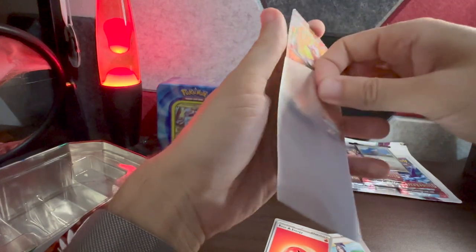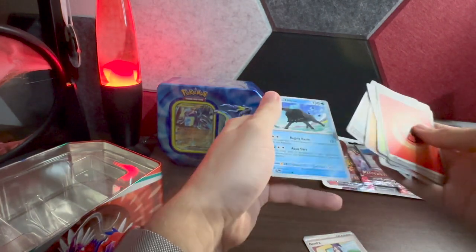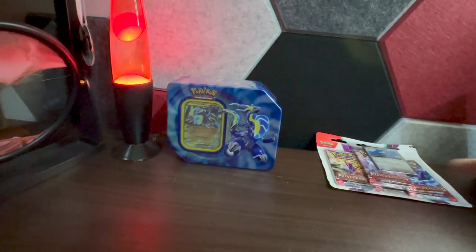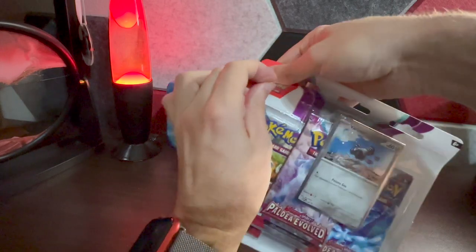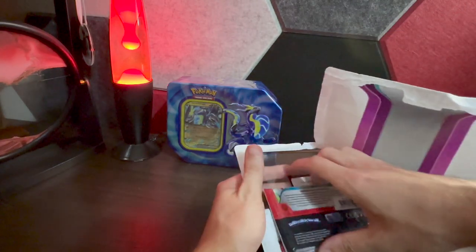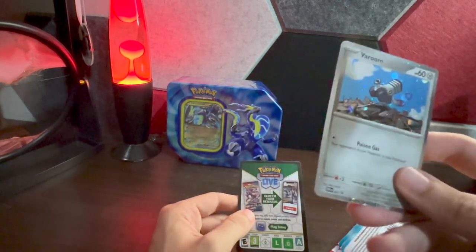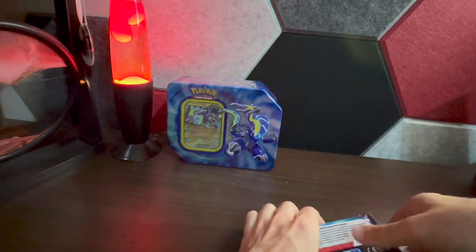Next pack from the tin: Dendra, Practice Studio, and a Skeledirge EX! Nice — we got the full art and now the EX. Very cool card, one less to hunt. We'll add it to the pile. Water Paldean Tauros — really cool art on those. One tin down, one tin left. We'll go to our triple blister pack — guaranteed a nice promo Varoom card there. Maybe this is where our luck is.